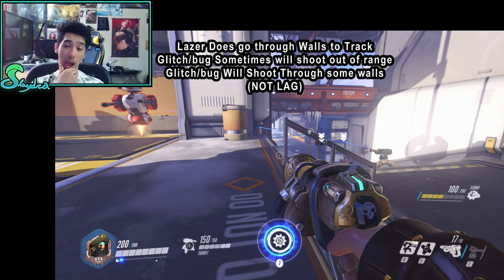There's something I want to share — I think it's a glitch or bug. The turret's laser goes through walls to track enemies, which means you can still see that blue tracking line going all the way through the level. It does reveal the enemy through walls, which I feel should be changed in the future. Additionally, the turret will sometimes shoot outside of its normal 40-meter range.